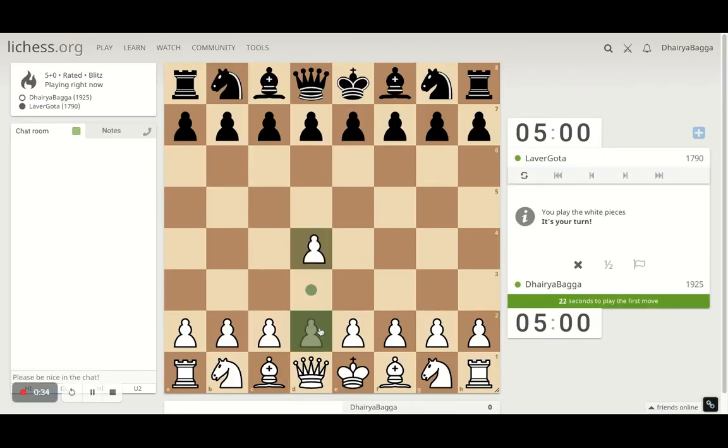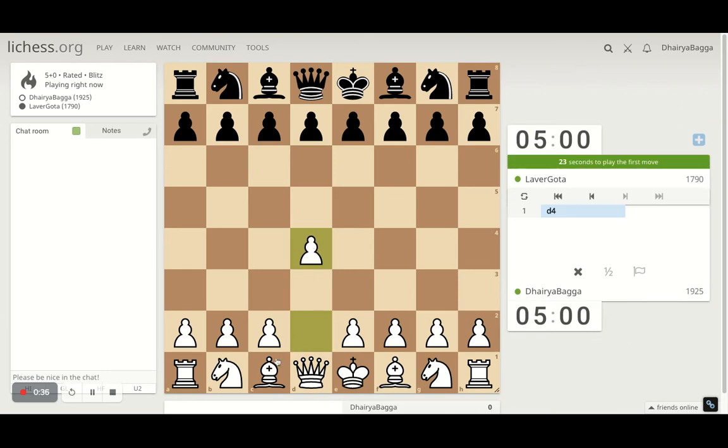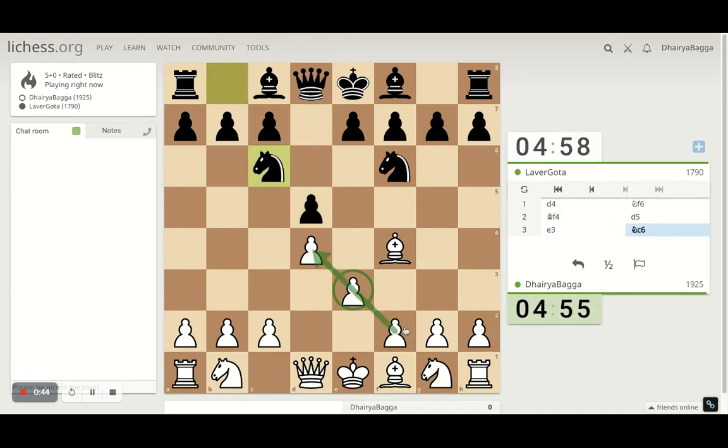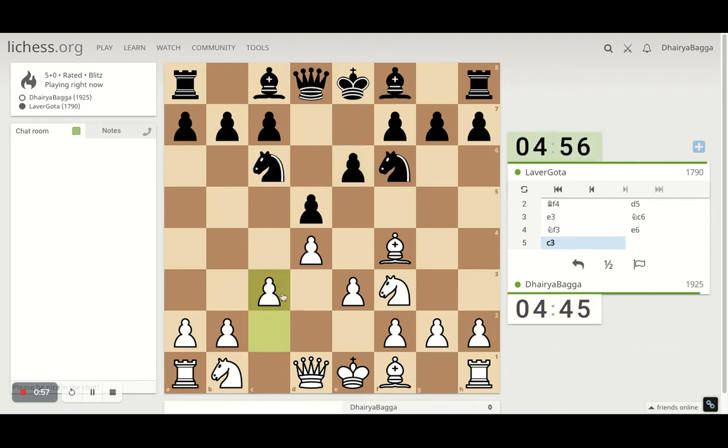Got the white pieces. I'll play the London System setup. It starts with d4, Bishop on f4, trying to develop the Bishop first and then playing e3 so that the Bishop is out of the pawn chain. Then I can develop the Knight, trying to take control of e5 straight away. Now if Bishop comes in, we can definitely play e5. We can play c3 for now.